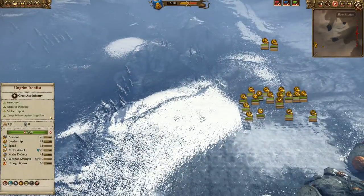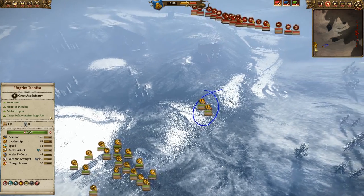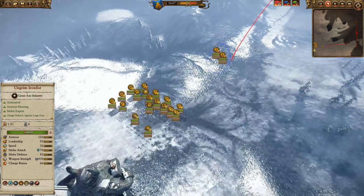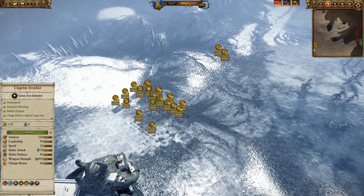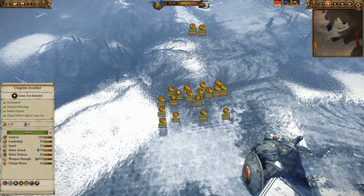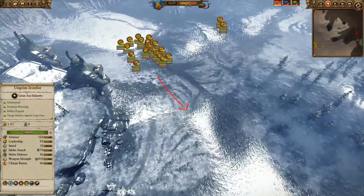Alright, first things first, we're going to talk about my deployment. You'll notice the gyrocopters here are up front, so they're actually going to be sent up nice and early for some early harassment. That's really important, it really helps the battle as it goes on. Meanwhile, this clump here — I have boxed up and deployed to the furthest corner that the deployment zone will allow. And as soon as possible, I push further to get into the corner. It is corner camping, but I want to have as few spots that need defending as possible.